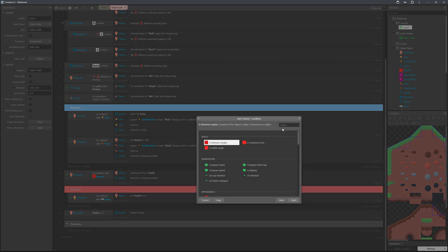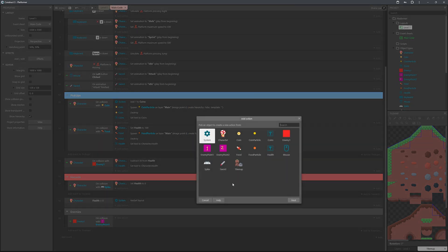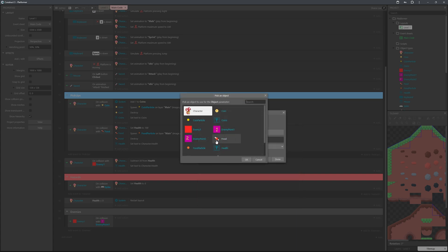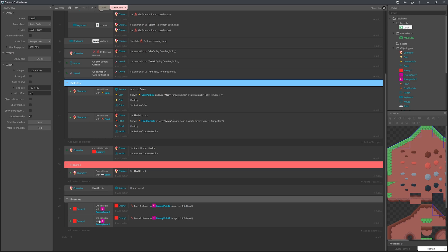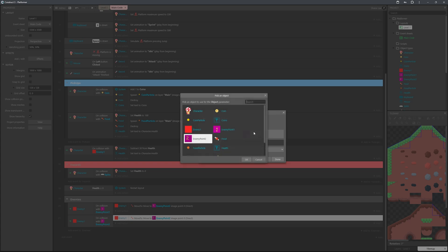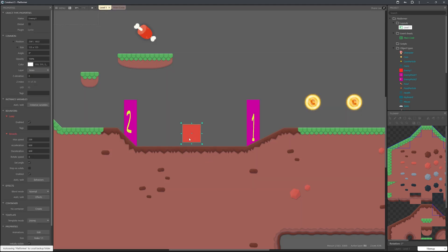Add an event: Enemy 1 on collision with Enemy 0.1, action — Enemy 1 Set Move To Object: Enemy 0.2, direct. Copy and paste this event, change it to Enemy 0.2, and set it to move back to Enemy 0.1. So on collision with 0.1 it moves to 0.2, and vice versa.